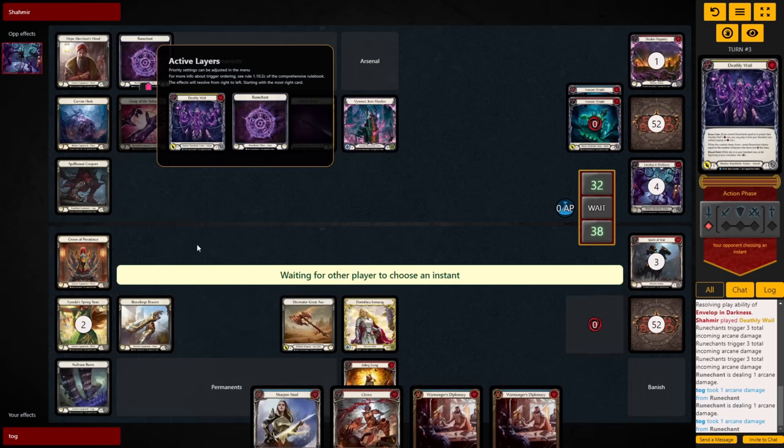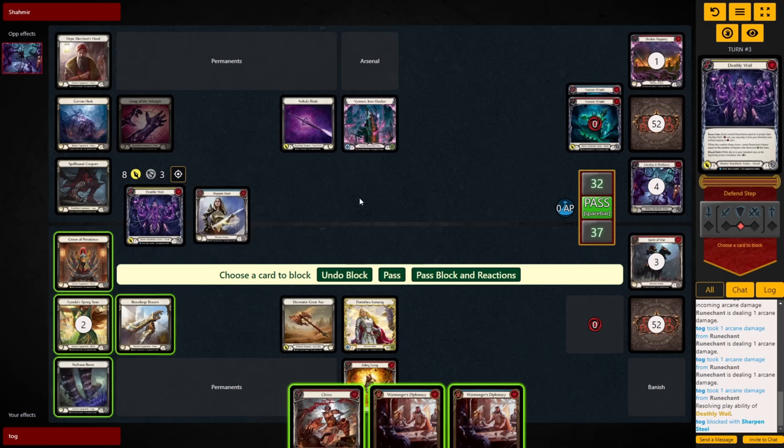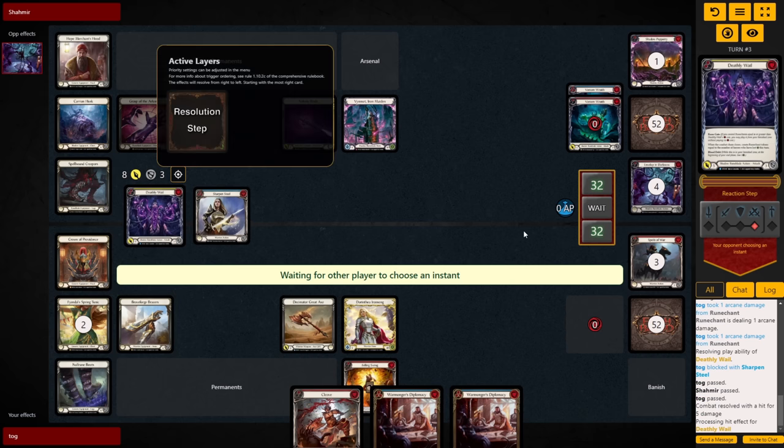Since they paid the life to their Hero Ability, we can't fully block this one out to prevent the effect. So we just value block for 3, and look to use our Tunic efficiently next turn. All up, taking 8 down to 32. They get 2 Rune Chants, then pass it over.